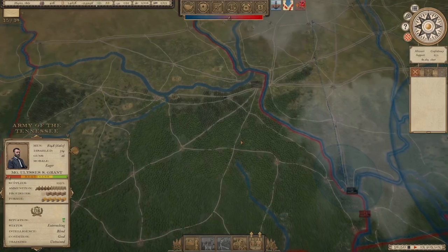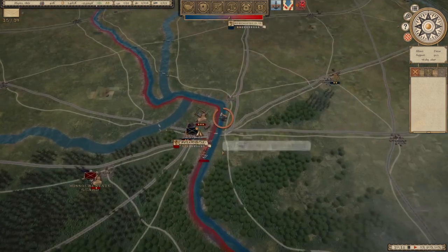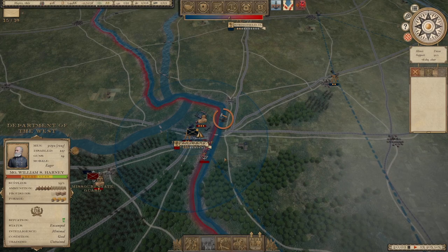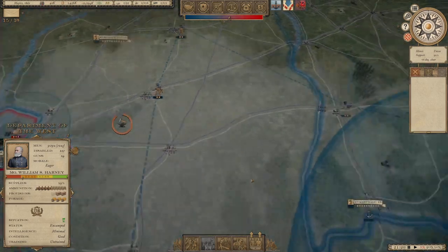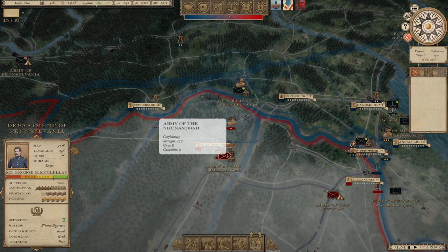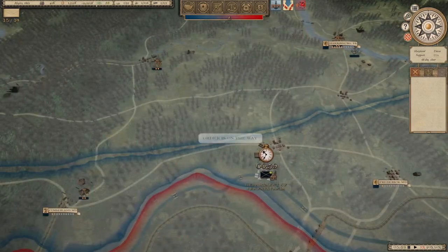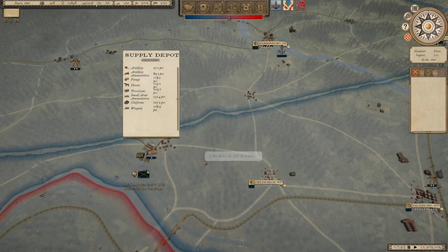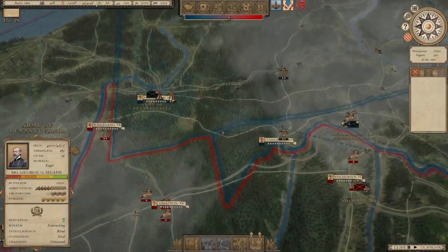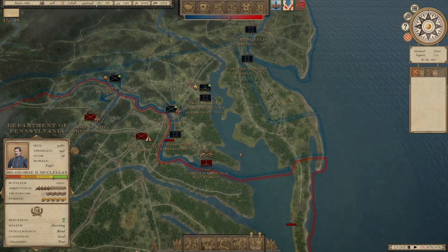Something did happen where Missouri seceded, so that's what happens. We're recapturing the areas here around Missouri. The first incursion we will do is with McClellan against the Army of the Shenandoah at Winchester. I will say at this point I want to upgrade this to get some throughput of supplies through the Shenandoah Valley eventually. I think this is going to be our first battle of the day — McClellan going south.